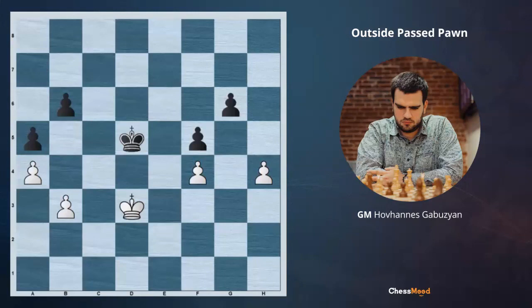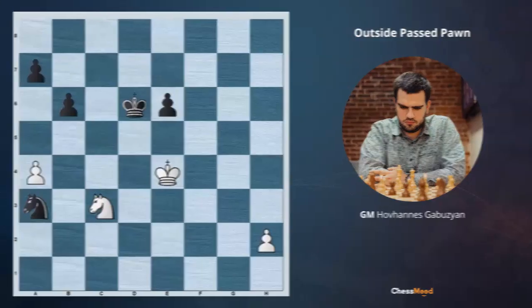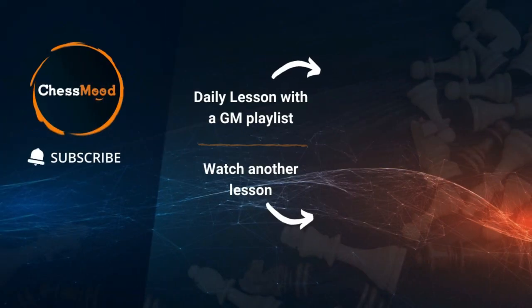I hope you liked it and this will be helpful in your further games. Now let's go ahead — you will get your test position. This is your homework and it's White to move. How to play here is my question. You can share your thoughts and ideas in the comments section below. GM Gabuzian was here with you. Thank you for your subscriptions, likes, and sharing this video with your friends. We appreciate it a lot. See you next time during our next daily lessons.